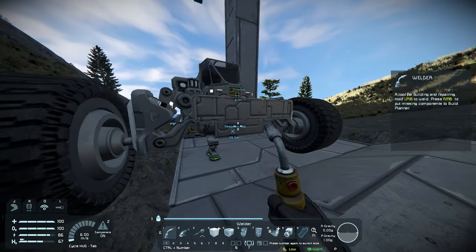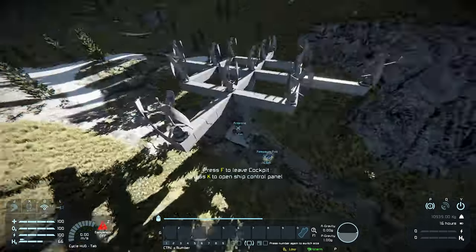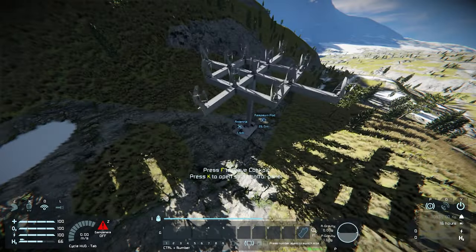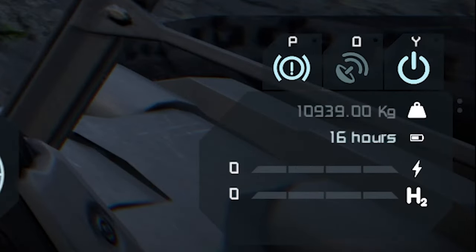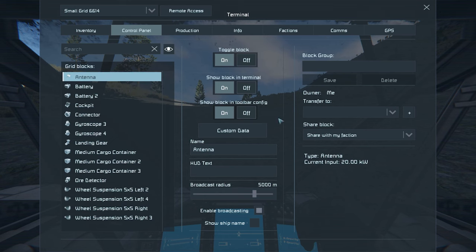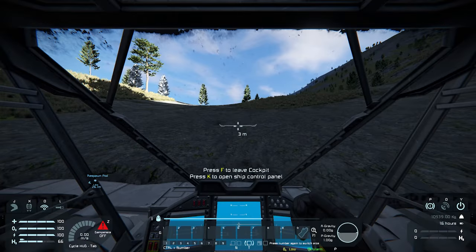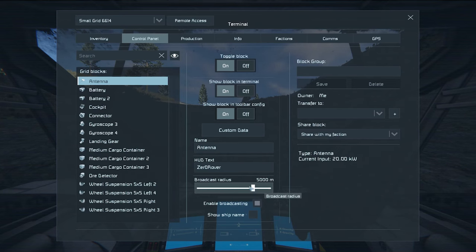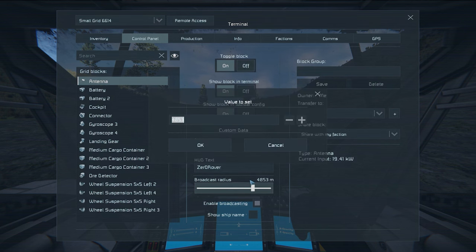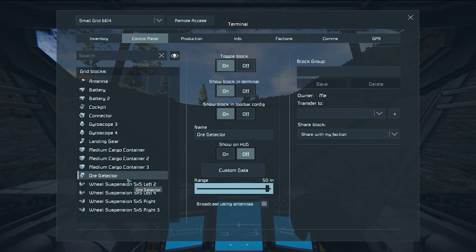Now that we've placed everything on our rover, it's time to configure it. Go up to the cockpit and press F to get inside. By pressing Alt you can move your head around. Press V to go into third-person, use Alt to position the camera, and scroll wheel to zoom in and out. You can see in the bottom right we have 16 hours of power left. Press K to see all the blocks you can configure in the grid. For example, go to the antenna and you can see all the settings — you can change what the antenna says by clicking HUD text. I can also configure the broadcast range, but making it bigger uses more power, so I'm going to keep it at 5,000. If you hold control and click any bar in the Space Engineers UI, you can configure it precisely. The only two things we need to configure in this menu are the range of the ore detector — set it to max to detect ores further away — and the wheels.